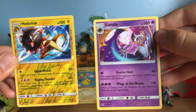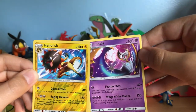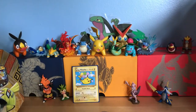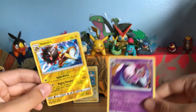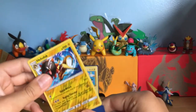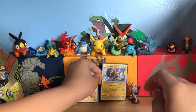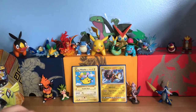The only thing is I don't have a Cosmoem, so I can't evolve Lunala. But anyway, these are the two pulls that we got. I'm going to sleeve Heliolisk — no reason for Lunala, it's not holo, so it can go right in the binder.